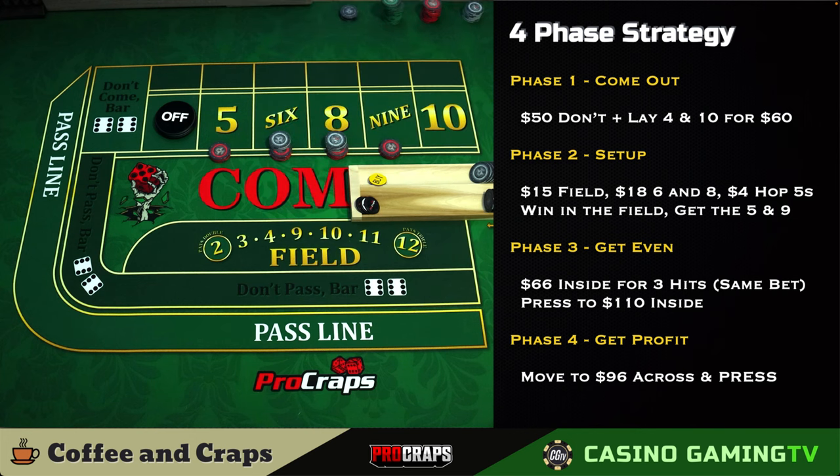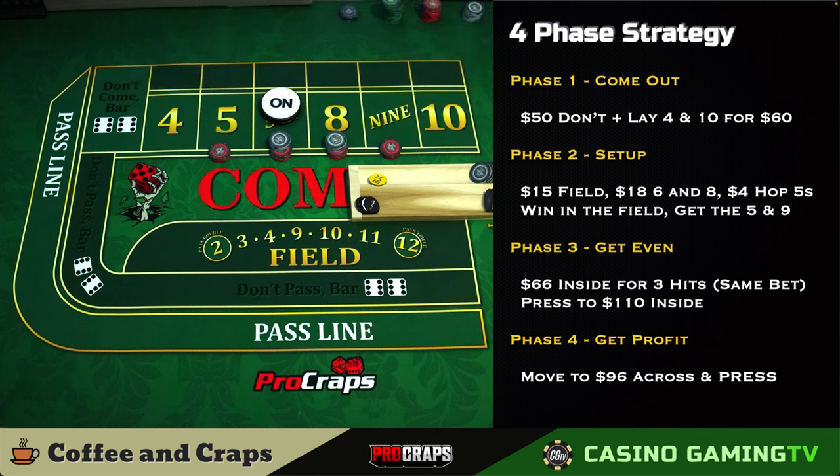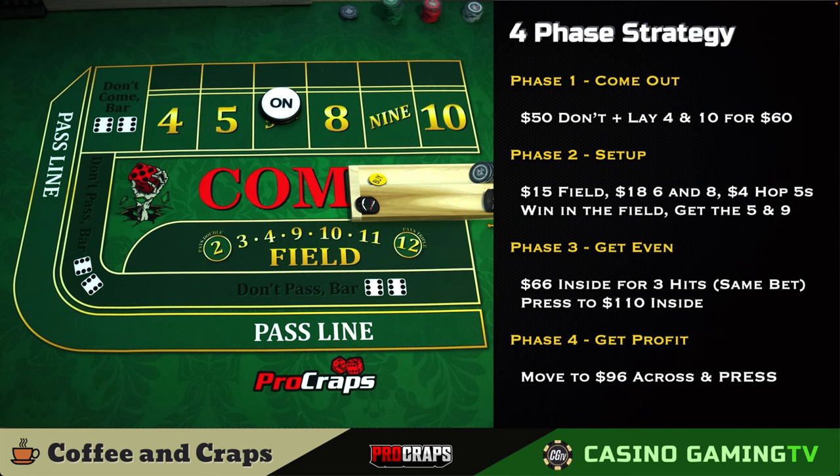They continue playing with no additional don't pass — and sure enough, back-to-back rolls of six-five (yo) and five-two (seven) would have taken $100 and another $100. Then a one-two-three would have given it back. A hard six comes — now they're sitting on the point but don't care. John notes the table finds every hole in the strategy, losing to a five-two seven right away.